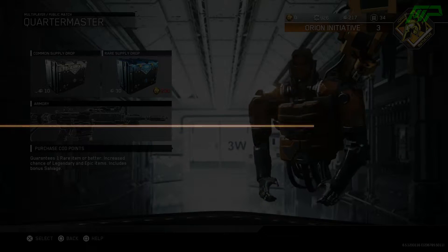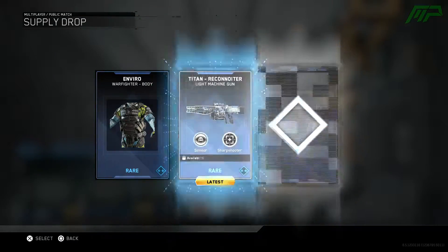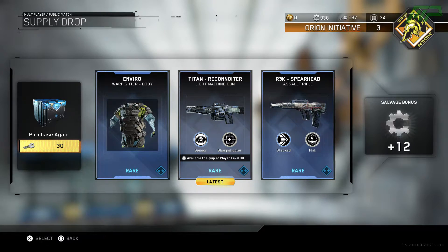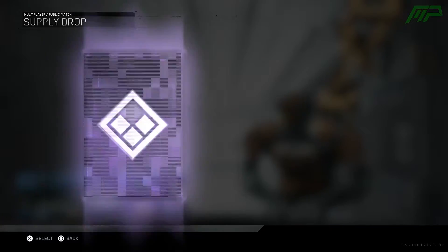Let's do it, first supply drop, let's go. What are we going to get? Anything good, please, some sort of good variant. Titan Reconnoiter and the R3K Spearhead. I don't really use either of those guns but that wasn't too bad I guess. We got three rare things, so back in Black Ops 3 I remember getting like two commons and then a rare gesture, so this is a lot better than that.